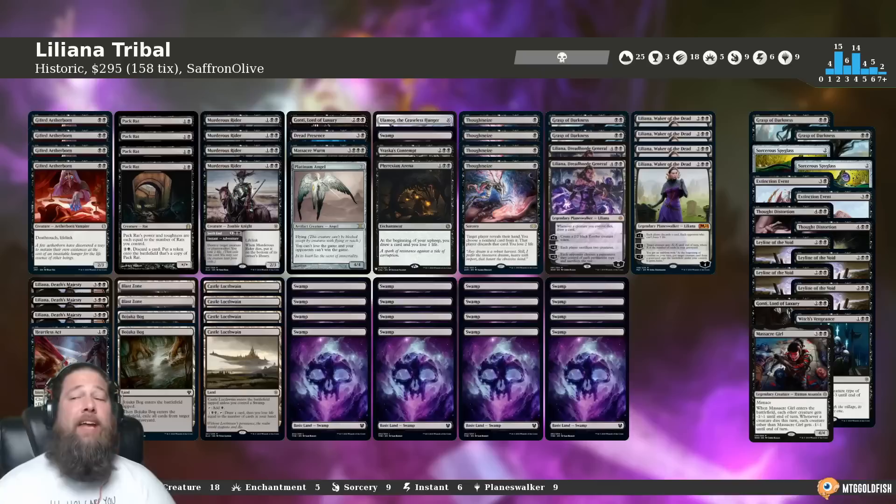Hello everybody, it's Seth, probably better known as Saffron Olive, and it's time for another edition of Much Abrew About Nothing. We had a fun one this week — we are heading to Historic to play Planeswalker Tribal: Liliana Tribal. A couple of different things going on here.